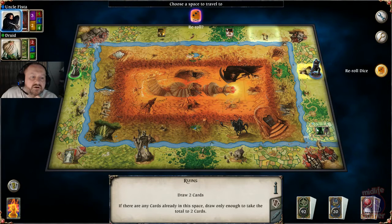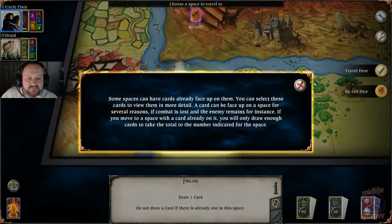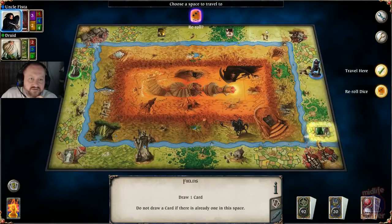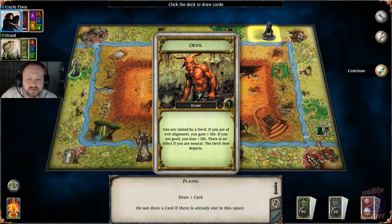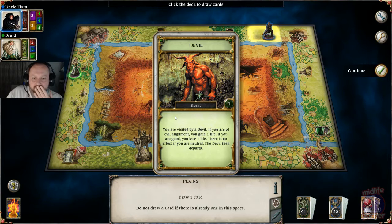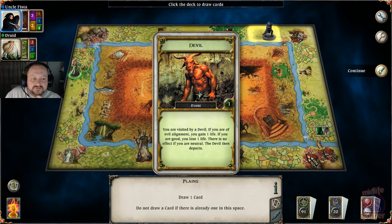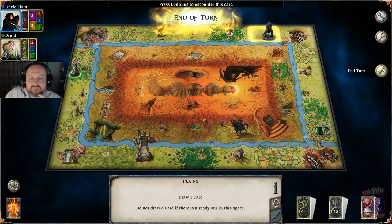I'm not going to go to the marsh because that is a dick place. I'm going to go here and just draw an adventure card. I'm visited by the devil — if I'm of evil alignment I gain a life, which I am. I am evil. So that's a good encounter for me. Should see my life go up to five. Excellent.